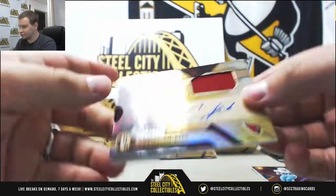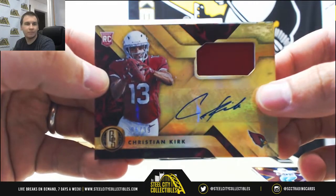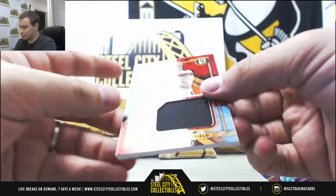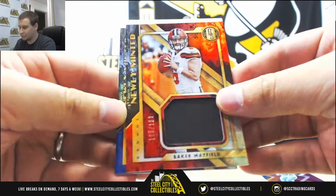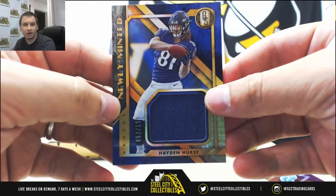Nice hit again for the Cardinals — Jersey Auto, 95 of 99, Christian Kirk. For the Browns' first overall pick, Baker Mayfield, 105 of 199. And for the Ravens, 199, newly minted jersey, Hayden Hurst.